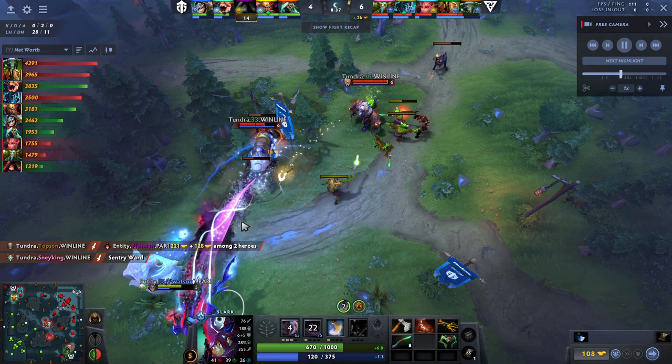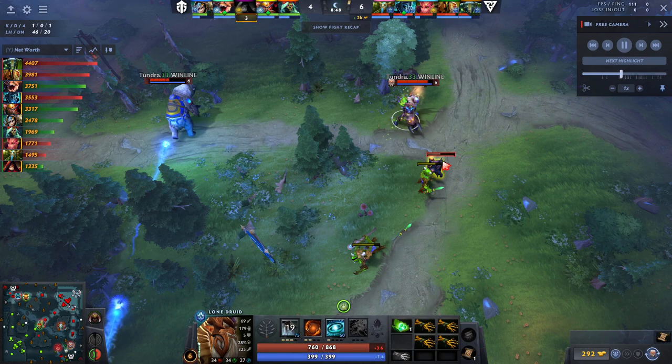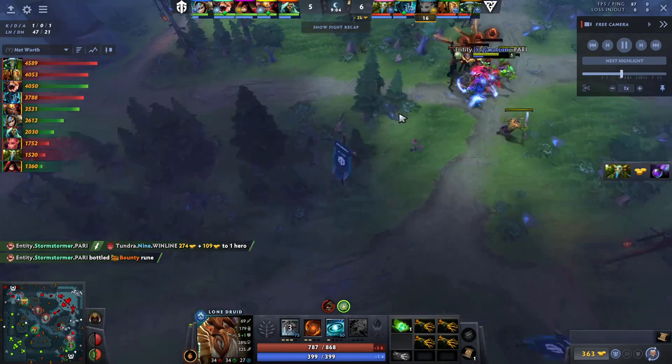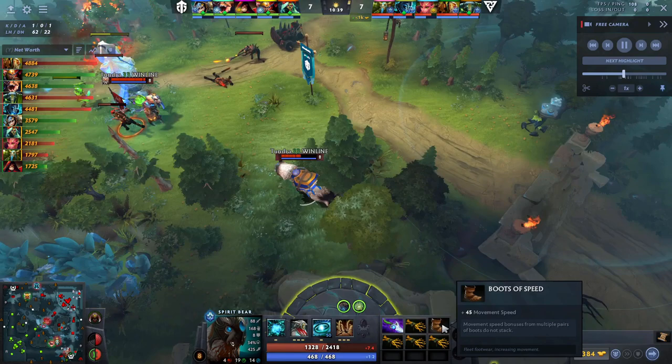Offlaners sort of fall into two categories — either Space Creator/Initiator types or Aura carriers — and Lone Druid doesn't really fall into either. So what you do is farm a little and put pressure on lanes. You want to put pressure on this T1 tower and hit your item timing. Don't just run around the map because you've got a Diffusal — your goal is to push this tower, farm in the meantime, and then group up to take more T1 towers.